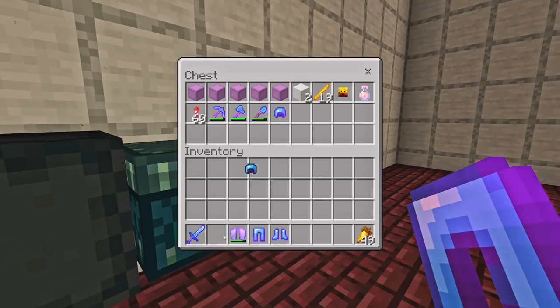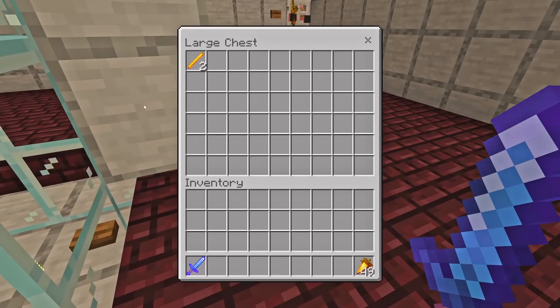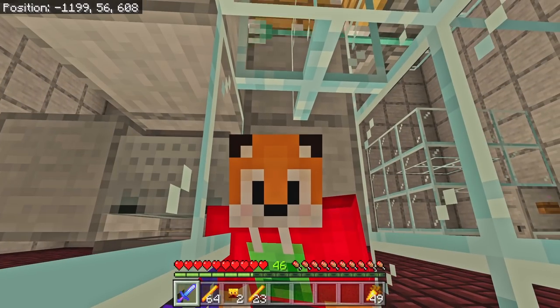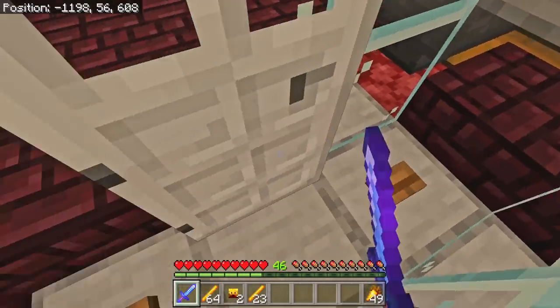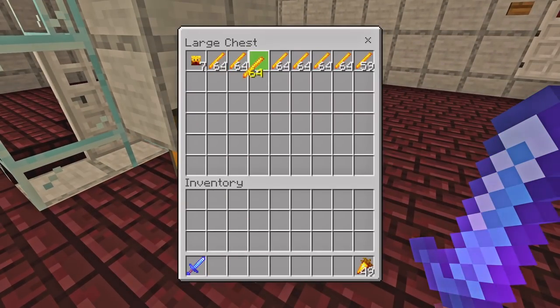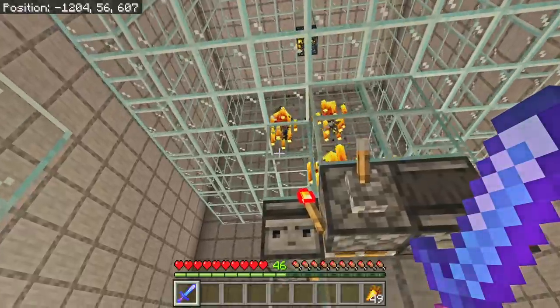Now we have an AFK box inside here which means when we stand here we're actually going to get all of the XP from the blazes when they fall down. We don't need a campfire so this should now be 100% complete. Let's do a rate test. I'll take all my stuff off just in case I end up dead. Let's reset the machine and see you in an hour. Okay, it has been exactly one hour - in fact about an hour and 20 seconds because I had to get ready to record again. You can see in my inventory I've got a bunch of blaze rods, I've got a whole new 30 levels, and in this chest - nearly eight stacks of blaze rods in one hour on a single spawner farm!